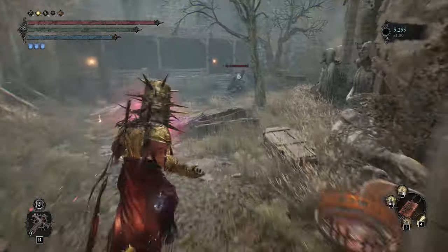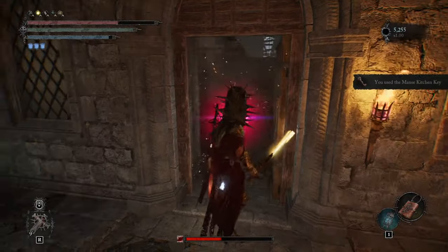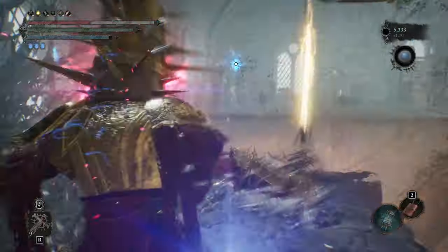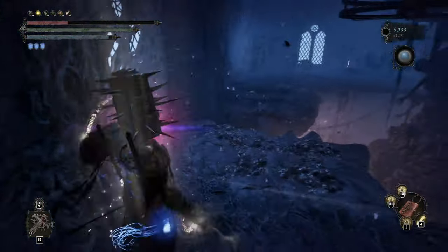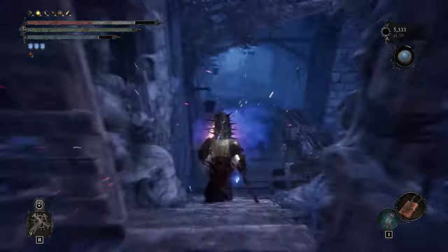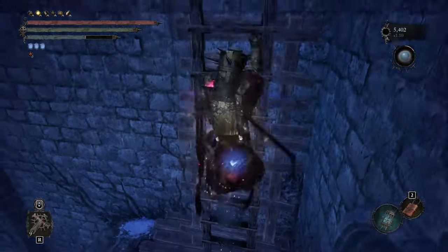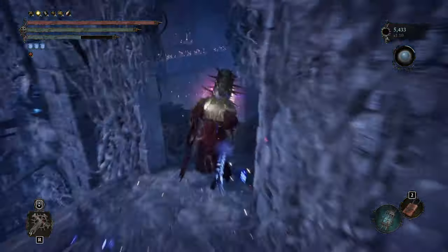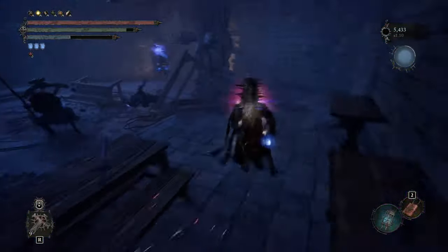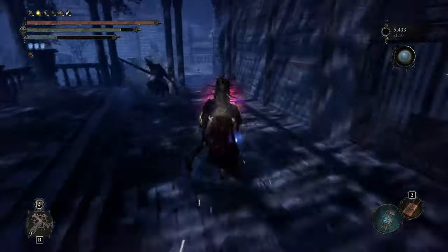The Hallowed Triptych can be found in the Mates of the Hallowed Brothers, and it's quite a walk from the nearest vestige. The Hallowed Triptych is the best pendant in the game for any build that has holy damage. It allows you to basically melt bosses' poise — you can think of this like Flame of the Redmanes in Elden Ring before the nerf. The bosses just go down so fast.